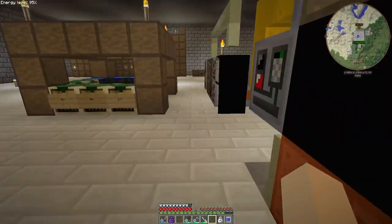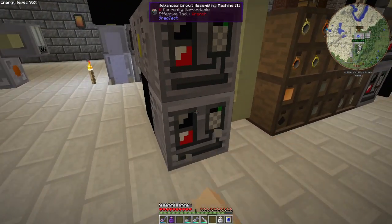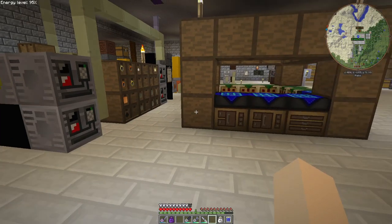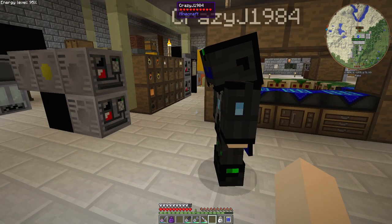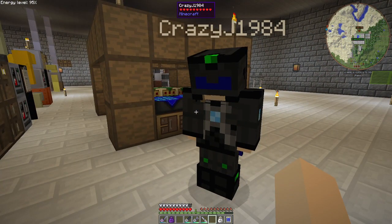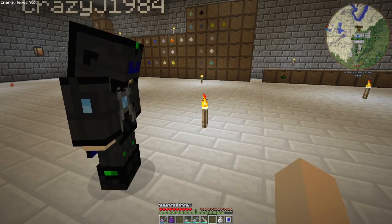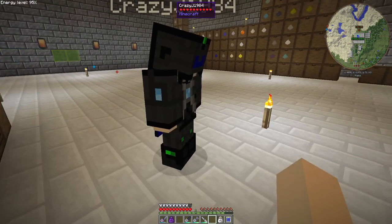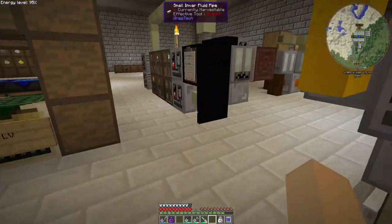So the other thing we did before we blew everything up: Crazy has her EV circuit assembler set up now, so she can make extreme circuits — specifically, she can now make a nano computer, which is elite tier. Yeah.